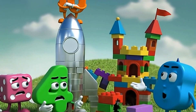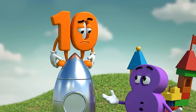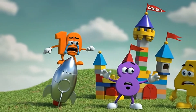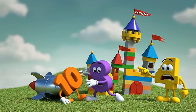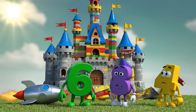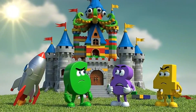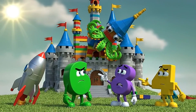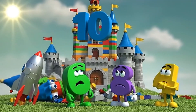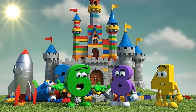My rocket is almost complete. Prepare for launch. Is it supposed to be that pointy? I call this one the octospire. It's not symmetrical. My eyes... Wow! Look what we made! It's big. But can it fly? Uh-oh. I think I used too many blocks. I told you it wasn't square. It's unstable. Your castle is falling down. My rocket is perfect. It's not falling. It's just dancing.